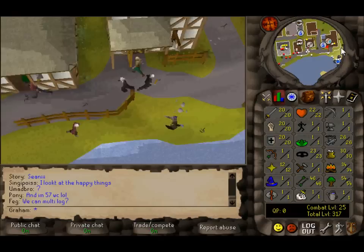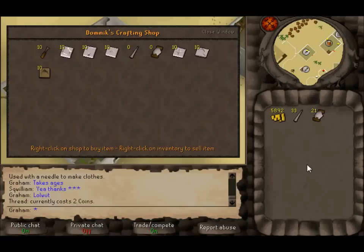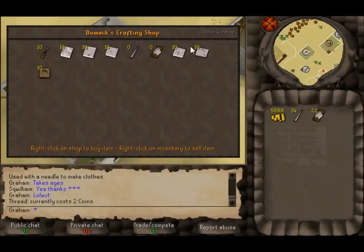There's so much running involved. I already got cowhides and now I'm getting thread, but it really takes ages because the shop restocks quite slowly. I have no idea why I'm buying needles but I'm buying them as well. I need like 40 more threads to get to level 10 or a little higher in crafting.